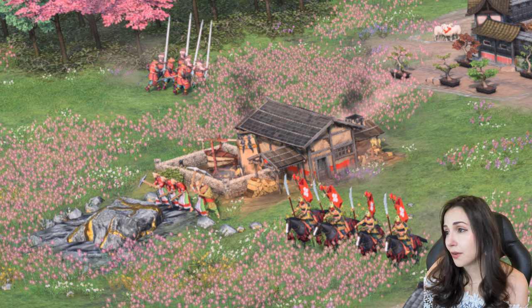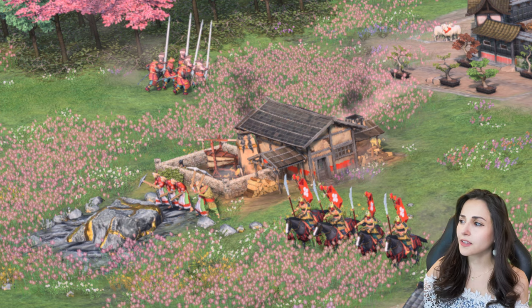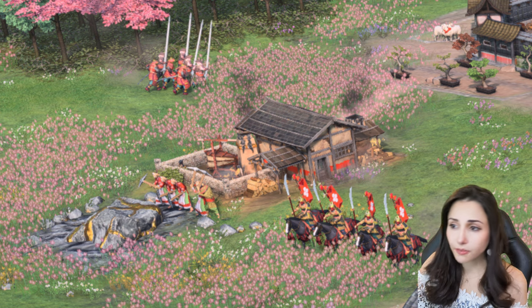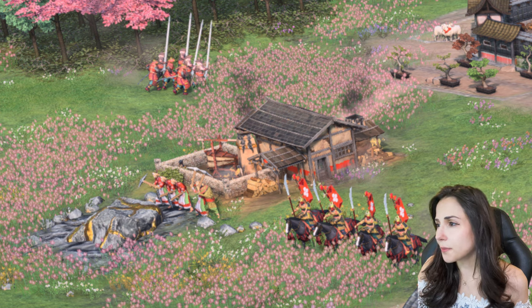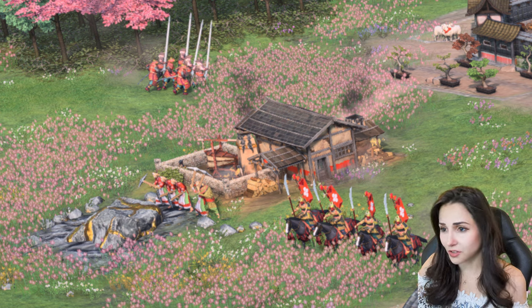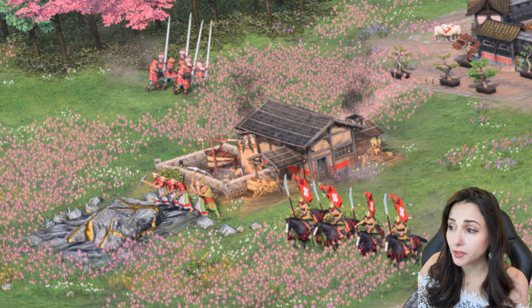We can see cute female villagers wearing simple farmer kimonos and a head scarf — probably a tenugui — and the male villager is wearing a kasa hat, possibly a bamboo jingasa hat. Above them are foot soldiers carrying lances and spears, though they're armored like samurai and the long weapons might just be placeholders — they look like knight lances. Beneath the villagers mining, there are some light cavalry units riding super cool black horses, wearing samurai armor and carrying spears.